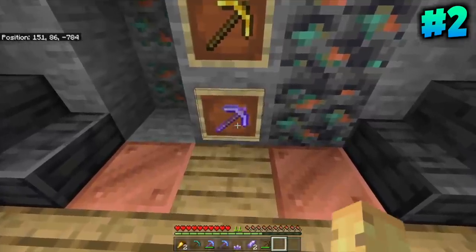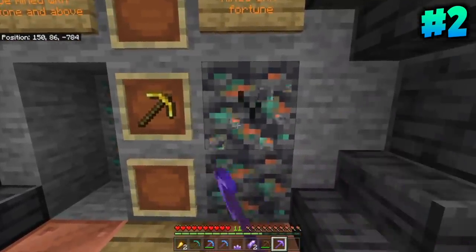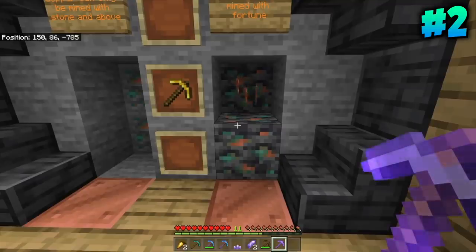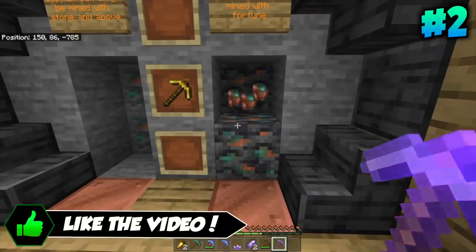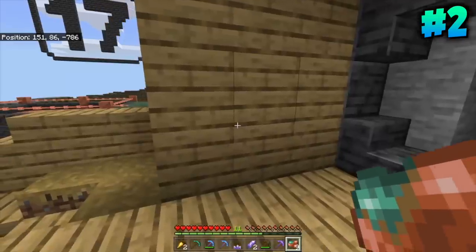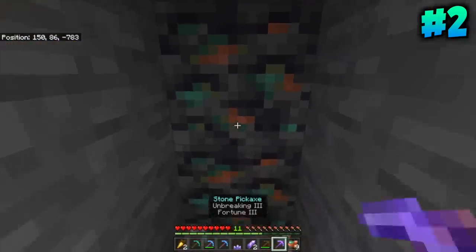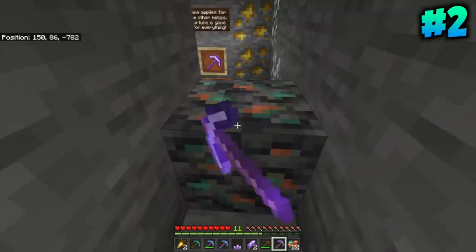Because Copper is a Decorative Block, I recommend not working with it until you can get a Fortune Enchantment. If you have Fortune, you can get so many pieces of Copper. It's 1 to 3 Copper by default, but because Fortune gives each of those a chance to go up to 4 times, you can actually get up to 12 Copper for every single block mined. Here we got 9 Copper, then 9 Copper again, then 3 Copper — there's a lot of variation.